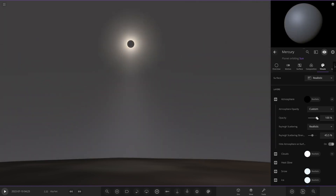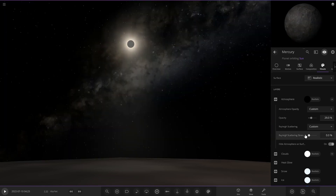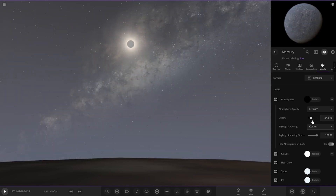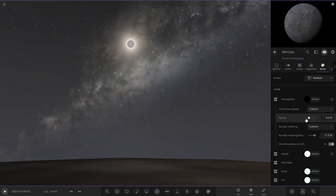Ray scattering is something new as well - this was a feature only really modern had before, so now it's in the game which is pretty cool. You can get more reflective-looking objects as well. But obviously on Mercury there wouldn't be any atmosphere at all - that's all you'd get there.